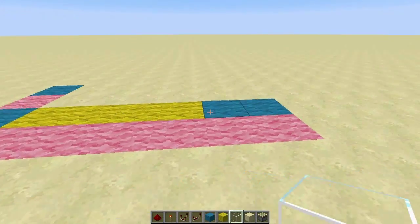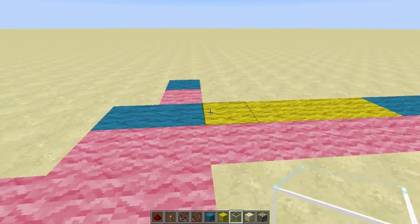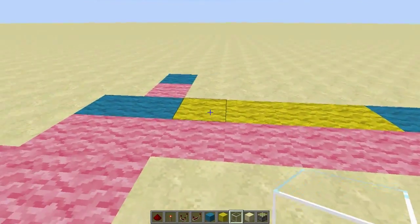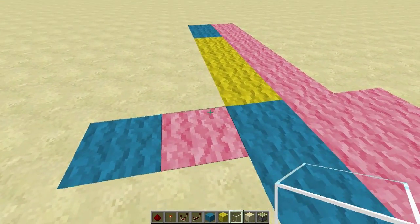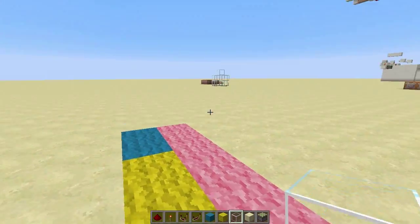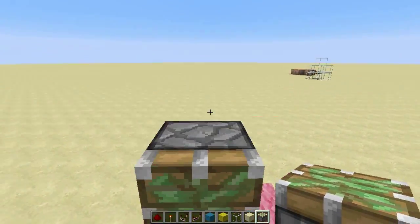Let's look at the color coding real fast. The pink blocks are ones I'm going to break. The yellow blocks are ones I am NOT going to break. And the blue blocks are also ones I'm not going to break, but I'm going to place redstone on them — some sort of redstone. So with that said, we're going to place our pistons for the door.